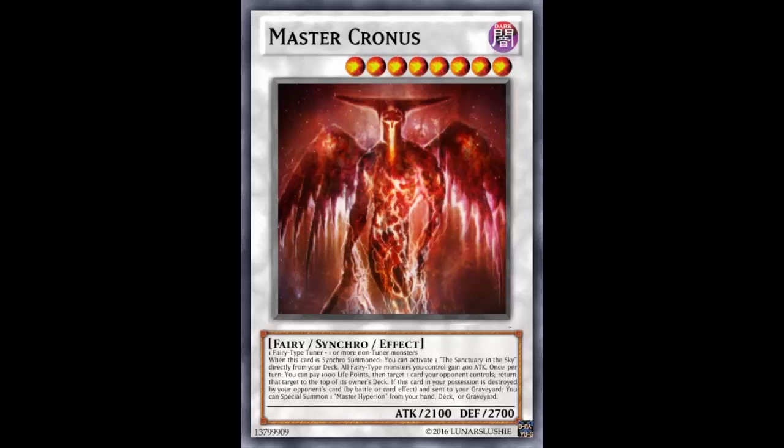Return that target to the top of the owner's deck — that's powerful. Master Hyperion pops cards by banishing, but this card lets you pay 1000 life points to put a card on top of the deck. Even Lightsworn Michael pays 1000 to banish a card, but putting a card on top of the deck is even worse for your opponent. You take a card, put it on top of the deck, and it could be a dead draw — now they're not getting a new draw and you know what they're drawing. It's like how good Fiend Comedian is when it's beneficial. That's a very very powerful effect.